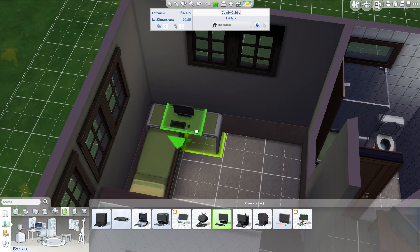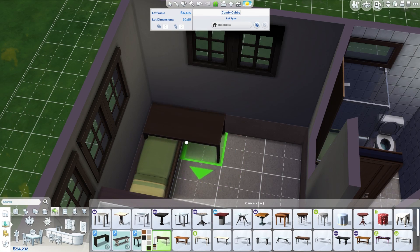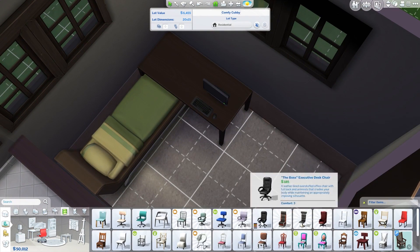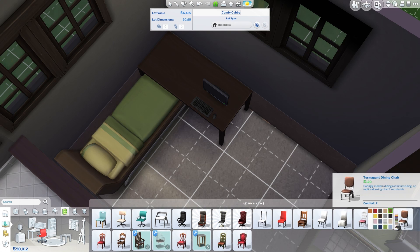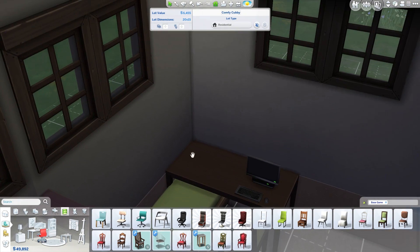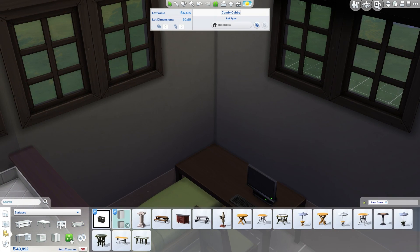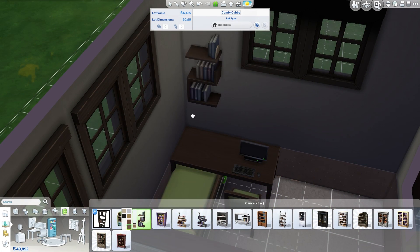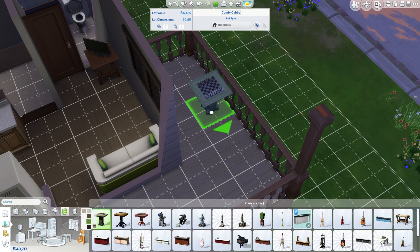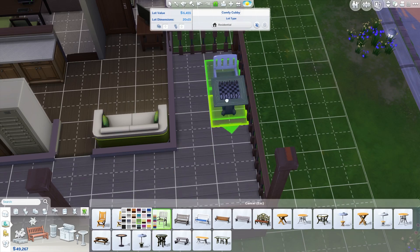I had to move the table out because it wasn't going to fit the computer on the right hand side. I don't know if any of you have seen this, but using some of the moving tools, sims are totally capable of using that computer and sleeping in that bed even though the table is over on the end — because they only enter from the top of the bed. I really like that it just feels a lot more real when you can do things like that in the Sims.